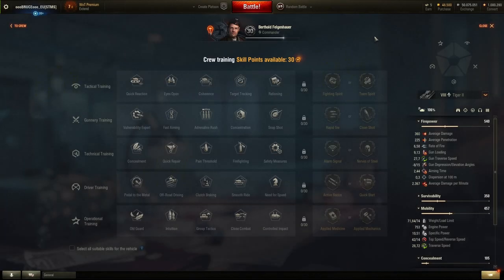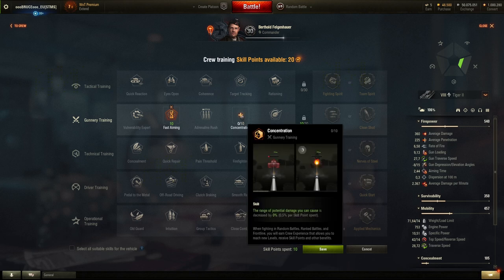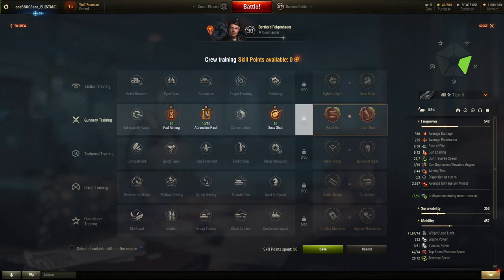Let's use our 30 points. Since we have a heavy tank, we want to spend them all in gunnery training. First, I want to use snapshot — the dispersion reduction perk — spending 10 points there. With the remaining 10 points I'm going to use adrenaline rush, and as you can see we've now unlocked that talent.